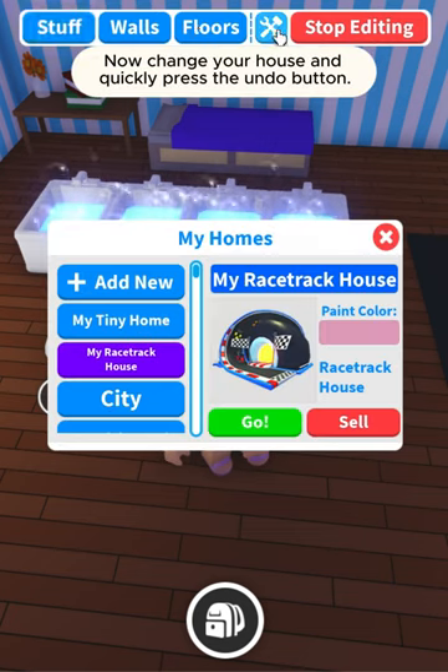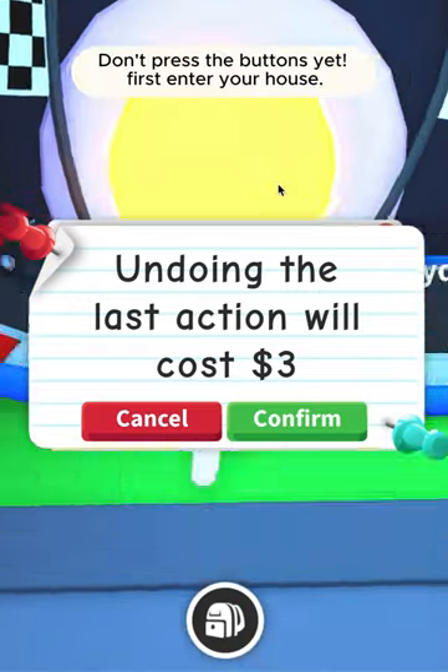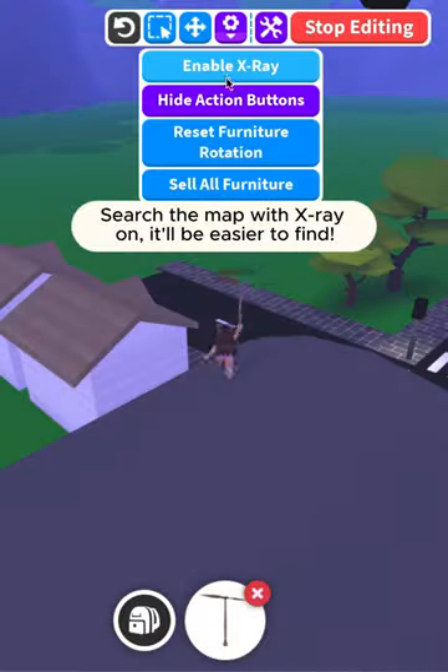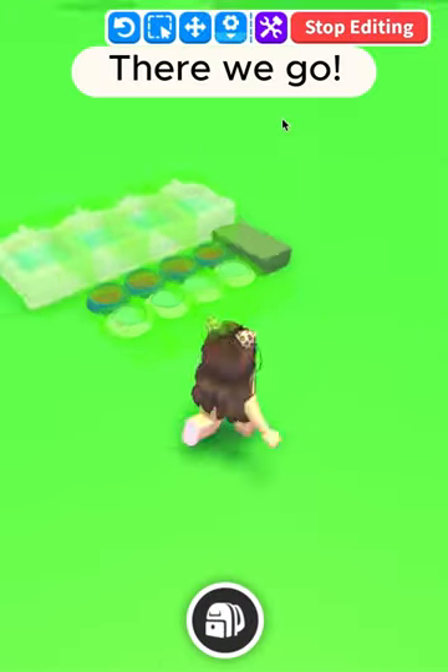Now change your house and quickly press the undo button. Don't press the buttons yet — first enter your house and press confirm. Search the map with x-ray on; it'll be easier to find. There we go!